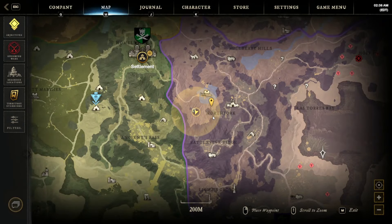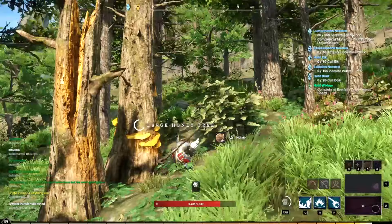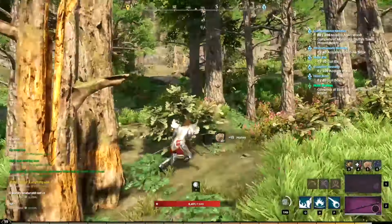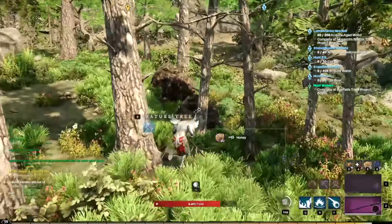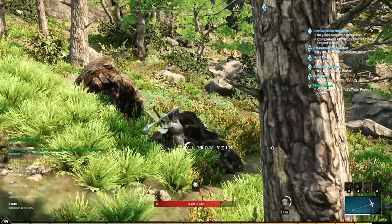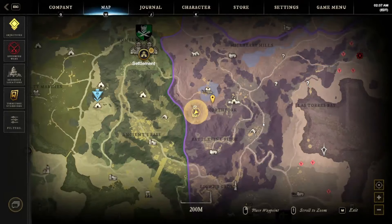This resource location provides just about every base resource for furnishing, engineering, and many other crafting tools. You can do all of those at Cutless in a matter of days to weeks depending on your goal, and you can get rawhide at the alligators in Cutless too.